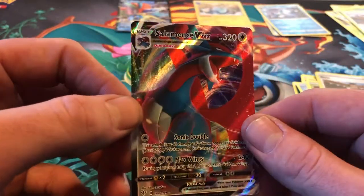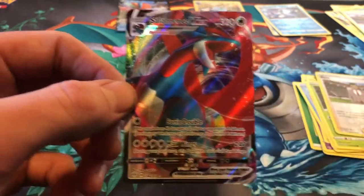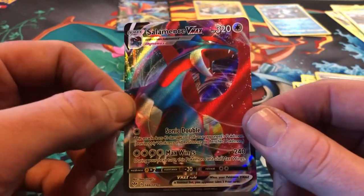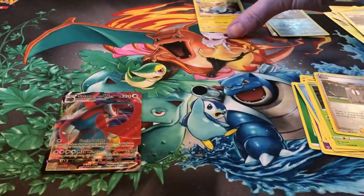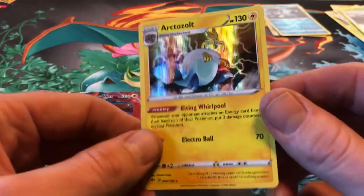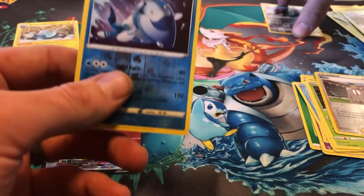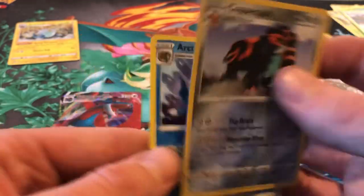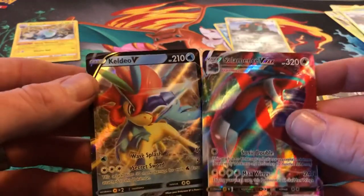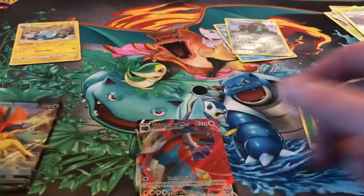Rose is a reverse. And the rare is a Salamence VMAX — okay, there we go! That's great, last two to end it off for us today. So we got that Salamence VMAX, Keldeo-V, and the only other holo we got is that Arctozolt. And then the two reverse rares — the Arctovish and the Copperajah. But that's alright, those last two packs really pulled through for us. Sweet. Alright everybody, thanks for watching — see you next time.